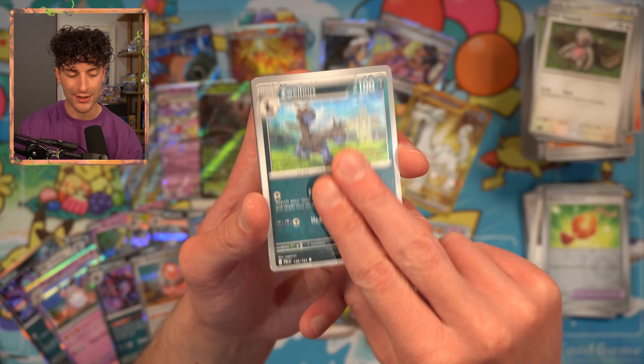Luxray! This is busted. Luxray can be played straight to your bench with the ability Swelling Flash if you have more prize cards remaining than your opponent. It's another one of those comeback cards that pairs perfectly with Reversal Energy. Simply play it to your bench, attach the Reversal Energy, find a switch into the active, and deal 180 damage with Wild Charge — a fantastic attack against Pokemon that are weak to Lightning. This box has ticked all of my boxes. I am a happy little trainer.